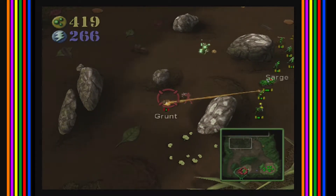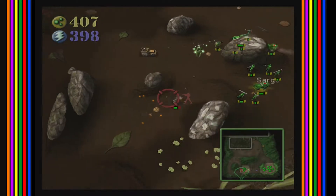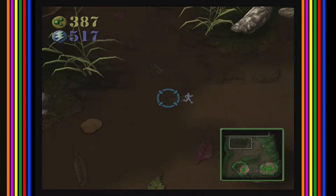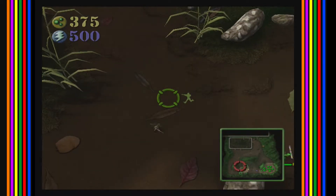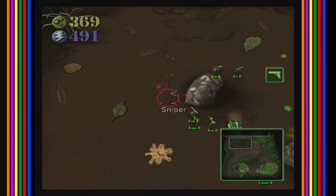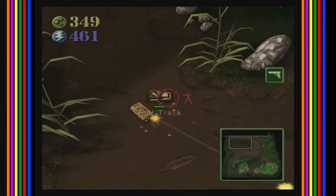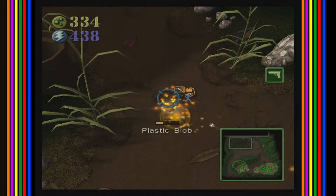Uh oh, this is a bit more guys than I was hoping for. Everyone attack the vehicle first! Did you see that blinking? There's a thing up there attacking us — probably a sniper. Let's go get that guy. Get the sniper. Uh oh, is there more? Oh there's a tank — that might be a bit of an issue. There's some dude with a flamethrower — pretty sure he's got a flamethrower.